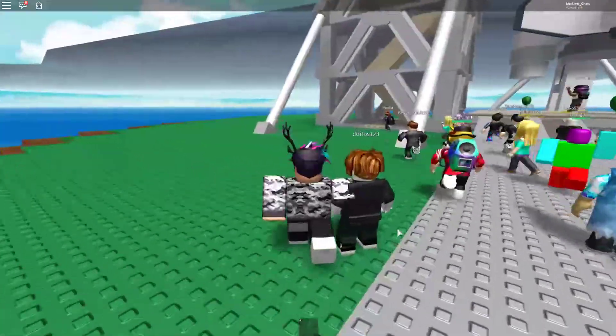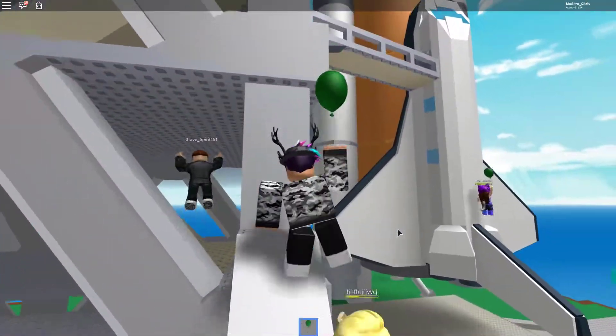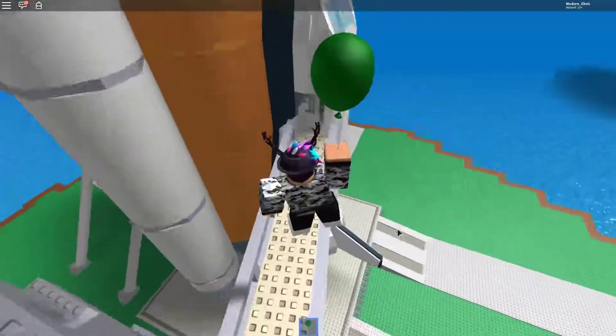To get the Rocket Escape egg in Natural Disaster Survival, you need to wait until the Launch Land map is picked, and then once you're in the Launch Land map, you're going to want to get in this rocket right here.